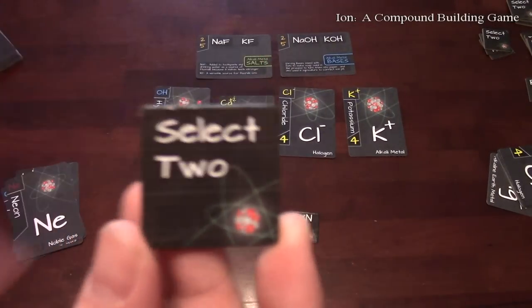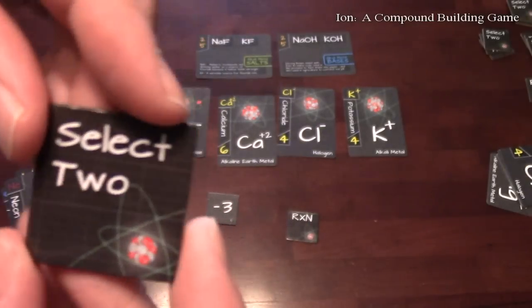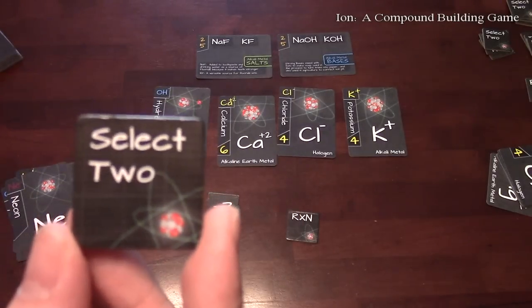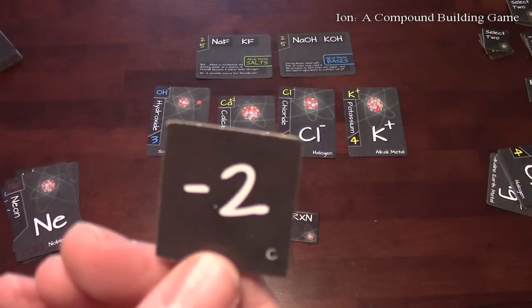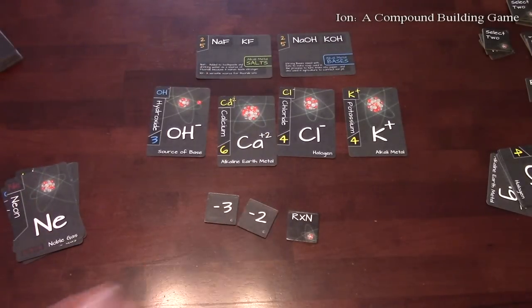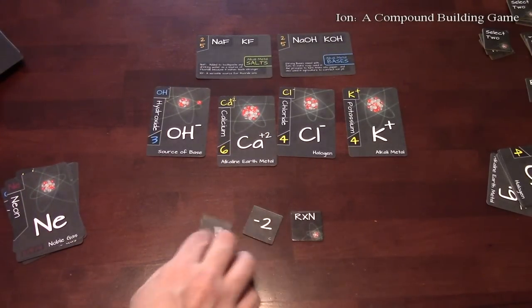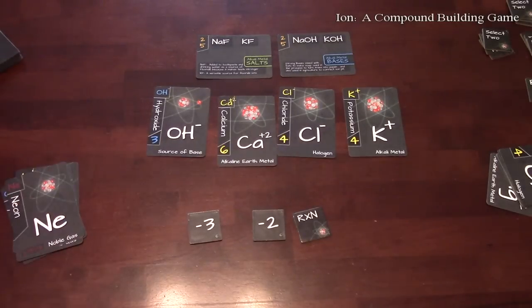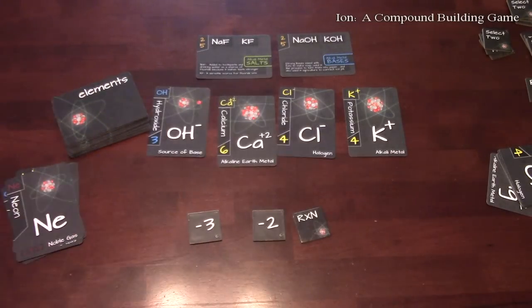There's also the Select Two token. If you choose to play Select Two, you take two cards from your hand, place them face down, and flip your token over. This one costs negative two points if you decide to use it. Once you use your Select Two, you also draw a card from the elements deck to replace the extra card you played from your hand.